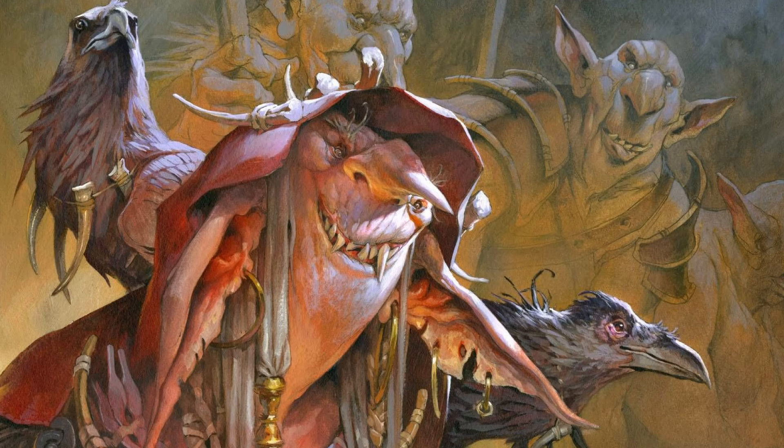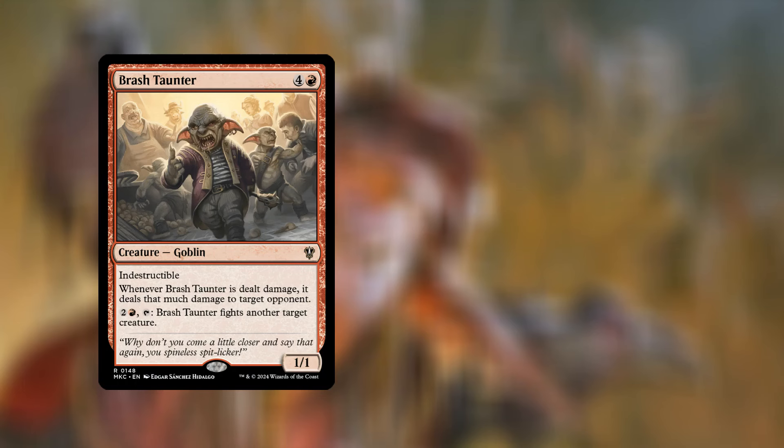So we've now seen the interesting layout and artwork for these goblin reprints. The question is: can we find these cheaper from a previous set in Magic: The Gathering's history? As per normal, we start with the non-foils, with the target price of $29.99. Beginning with Brash Taunter — you can get a copy from Murders at Karlov Manor, the Commander copy, currently going for 49 cents.